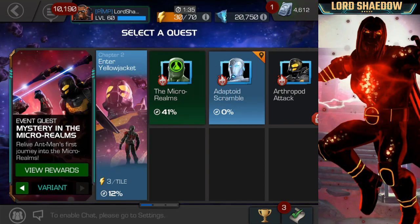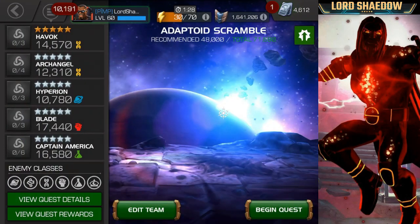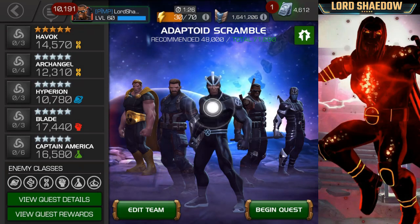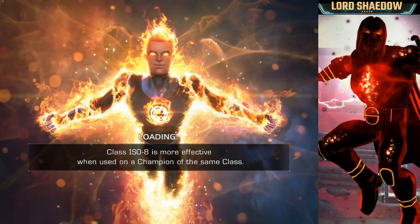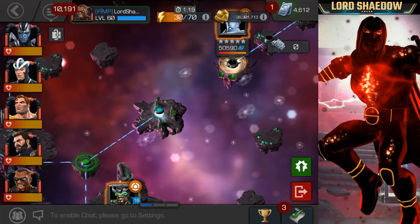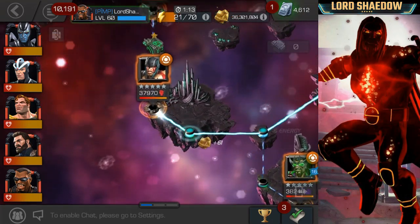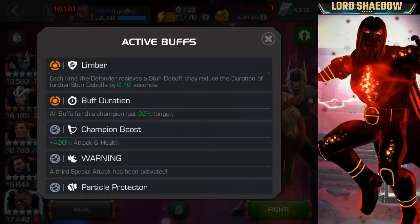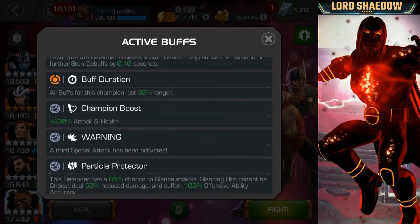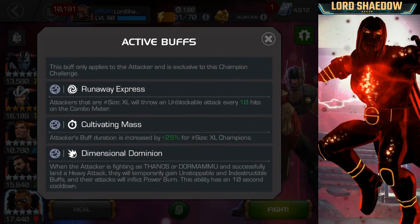Hey everyone, Shadow here, welcome to another Marvel Contest of Champions video. We're back in Variant - this is Mystery in the Micro Realms 2.2, variant difficulty, or as people refer to it, Variant 2. You can see the team I decided to go in with, and the first path is going to be a Limber path - this is the easiest one. You can tell most of the time in quests whether it's going to be the easy path by looking for that single one-star chest.